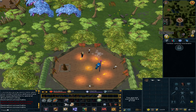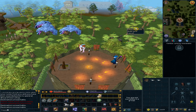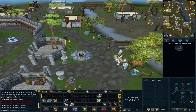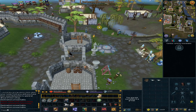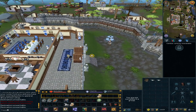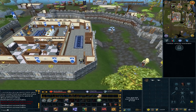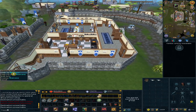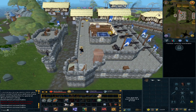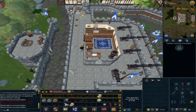We are heading to the Lumbridge castle. Head west and climb up the stairs once. Head north and pick up the pipe.